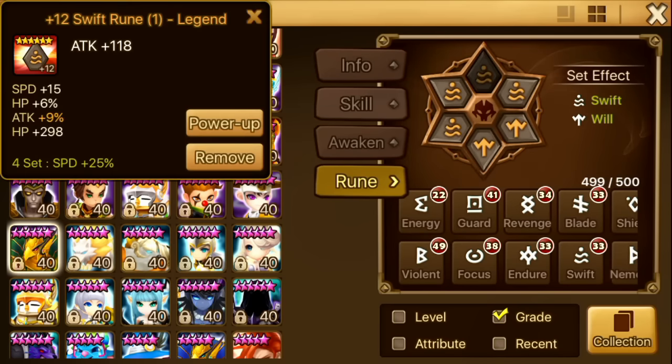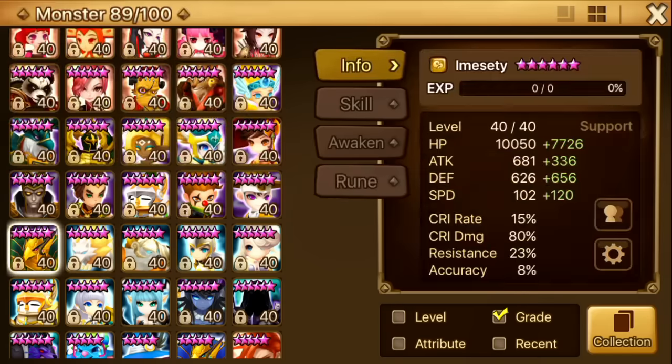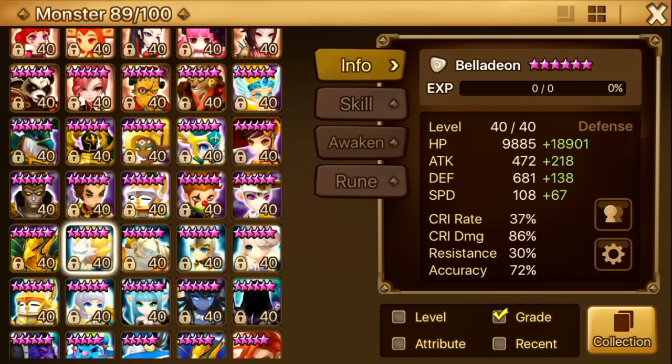Next up is Emesity. For Emesity I went Swift Will. There's another way to rune him which is Swift anything, but you need to be really fast. Since I put my best runes on my Bernard, Emesity got the short end of the stick and he's on speed, HP, defense. He has 122 speed. He doesn't really die that much and I use him a lot — I even use him in water beasts, which I'll talk about in a later video.